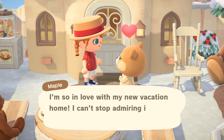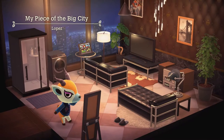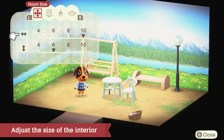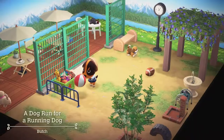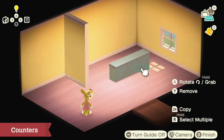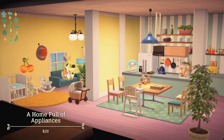Seems like the client is pretty happy. As you continue designing vacation homes, you'll acquire various design techniques — for example, adjusting the size of the interior. By modifying its width or length, more creative design options will become available. In addition, you can use partition walls to divide the space, counters with two different heights, and pillars that support the ceiling. Each can help change how the home is structured.